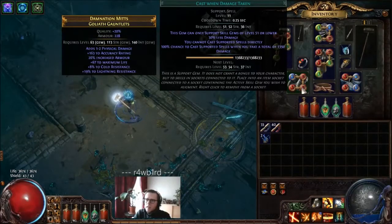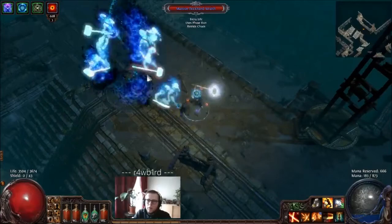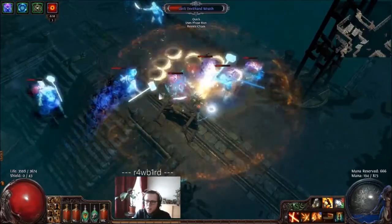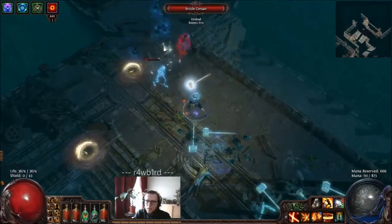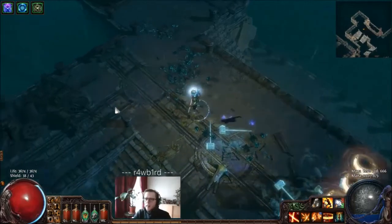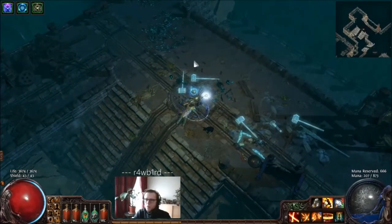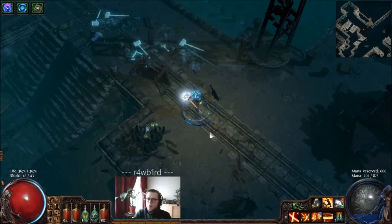Cast on Damage Taken is level 11, requiring me to take 1,300 damage, which seems high, but as you can see while playing it triggers quite frequently. Because I'm always firing Spectral Throw, any damage I take is automatically gained back by Life Gain on Hit — which also shows nicely how effective Life Gain on Hit is with Spectral Throw versus Life Leech. With Life Gain on Hit and Spectral Throw, since you're hitting so many enemies with one attack and can move while firing, you cover the whole screen and hit mobs constantly, gaining life back instantly. And this gives you automatic Reflect immunity — no problems whatsoever with Reflect, which is absolutely insane.